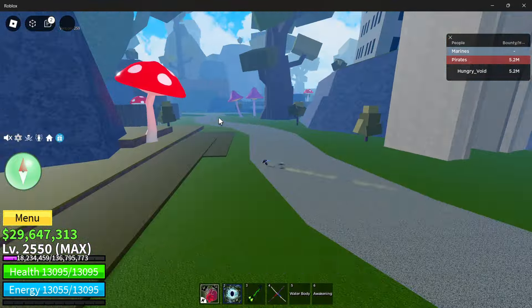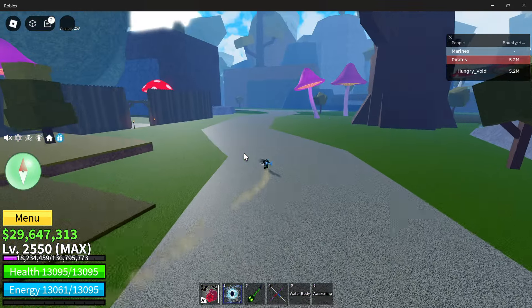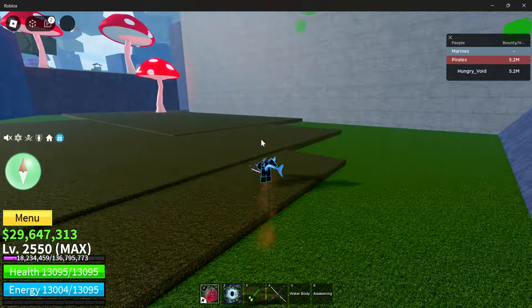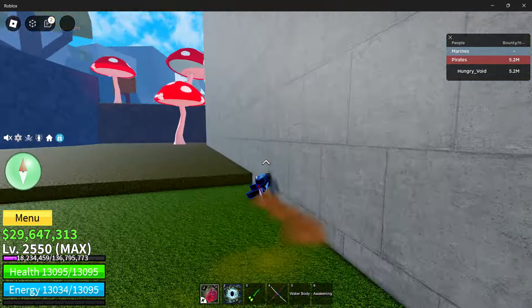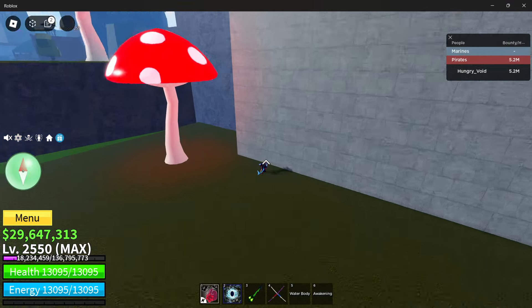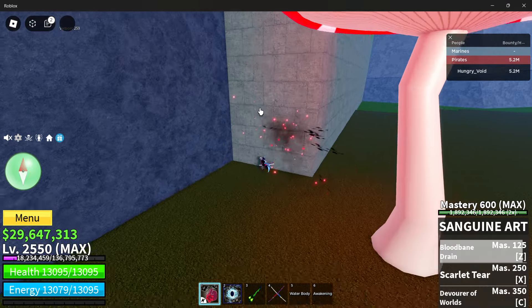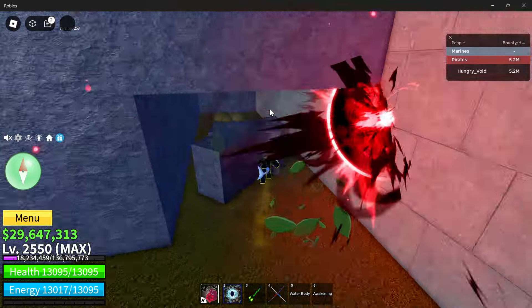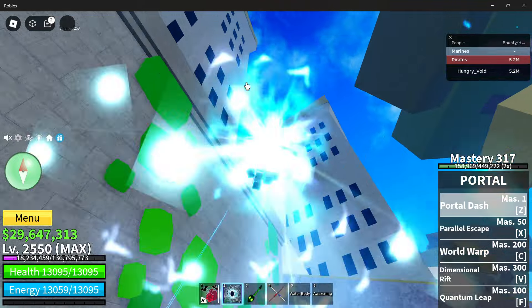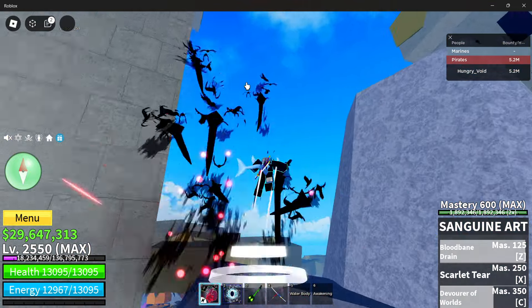I forgot to say this, but you actually need to claim the treasure that he gives you. You come right over here to this wall — I don't think I have it anymore because I already claimed it — but you break this wall and you get it. This little bit of wall right here, and you claim the treasure right there. So yeah, you need to actually go claim the bowl. Sorry that I didn't say that.